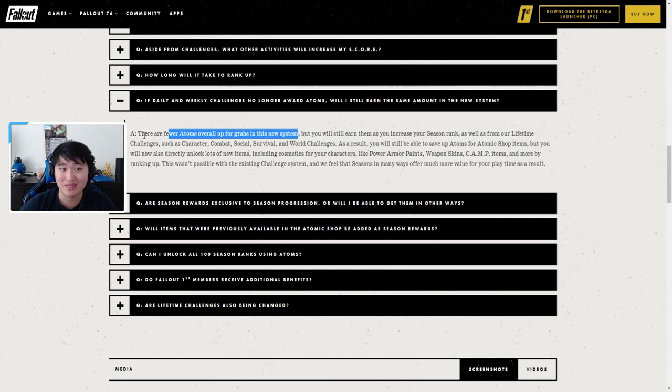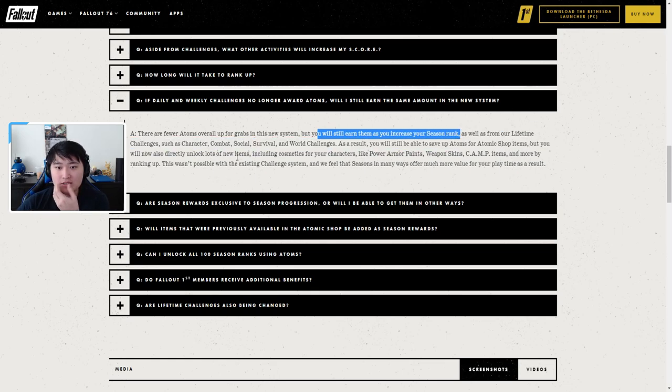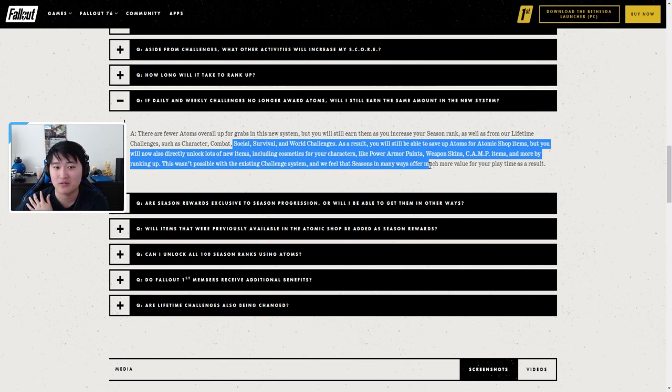In the new system you get fewer atoms from playing but you'll still earn some as you increase your rank. The trade-off is more cosmetics through the scoreboard. Personally, I liked getting lots of atoms because it let me choose what I wanted from the Atom Shop — not everyone will like everything on the scoreboard. You'll have to rely more on the free scoreboard items going forward, which gives more free stuff but less choice.